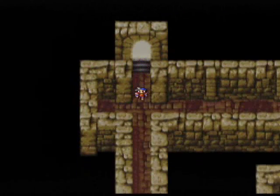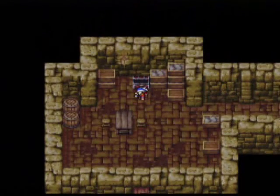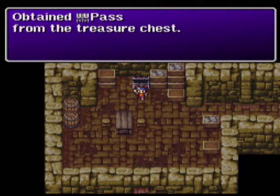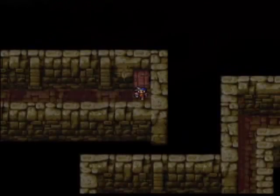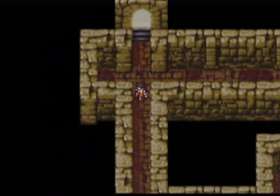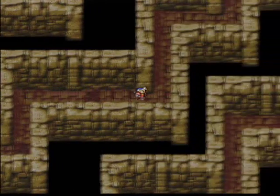We weren't able to stop the Dreadnought, so I guess we need to go ahead and head back to Altair. But first, don't forget to stop by this room on the side and pick up the pass. This will give us permission to get onto the Dreadnought, in case we ever need to board it sometime.